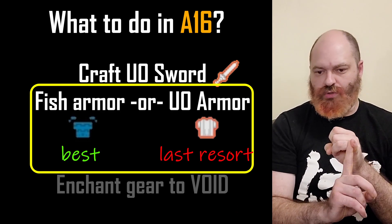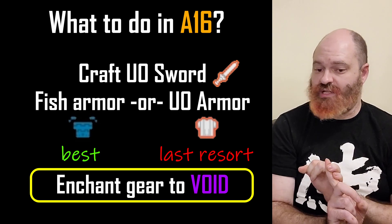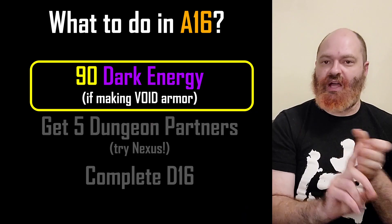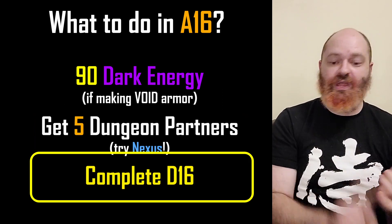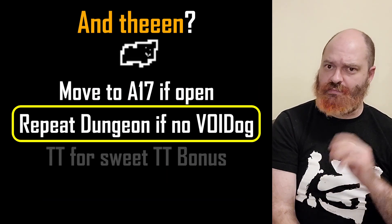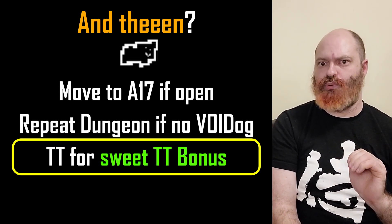What do you do in Area 16 once you're there? Craft your UO set or your UO sword and fish armor depending on what you ground up. Enchant your gear to void. Grind 90 dark energy — more on that in a bit. Find five dungeon partners, check out the Nexus server, win the dungeon, and then move to Area 17 if it's open. Do the dungeon a few more times if it's not. Then TT and claim your TT bonus.